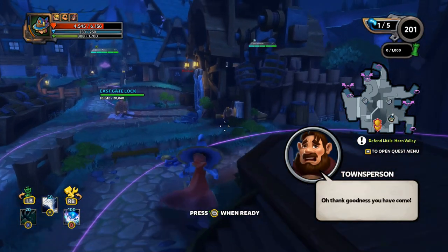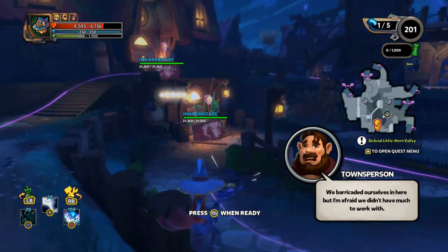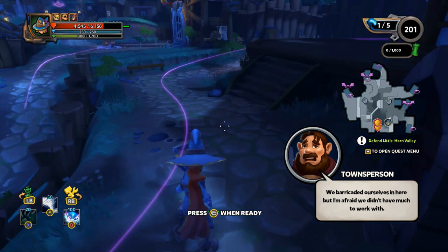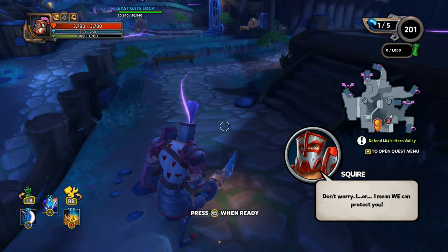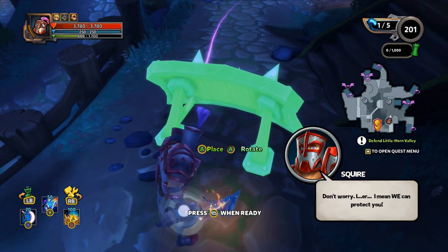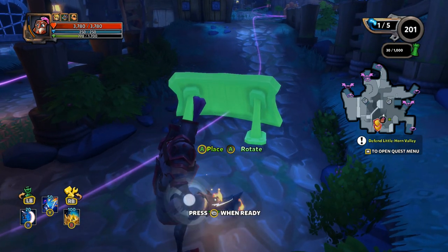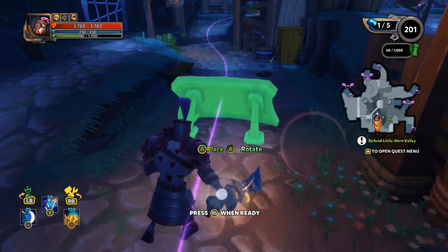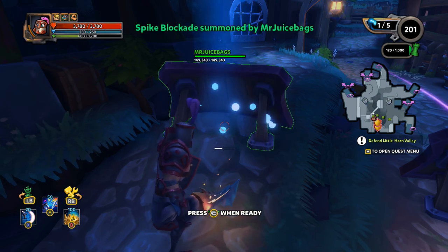Well thank goodness you have come - that's right townsperson, I'm here to save the day! Barricaded yourselves in the inn - they are in the inn, outstanding! All right, let's see. I think I'm going to turtle this one. I've been trying to save the sub objectives on all of these but I believe on this map I'm not going to bother saving the sub objectives - I think I'm going to let them drop.